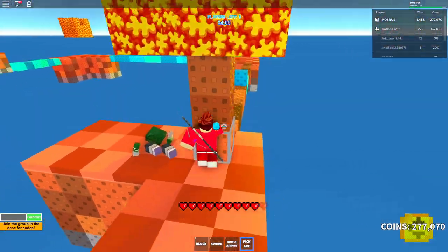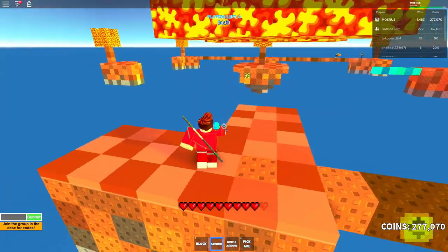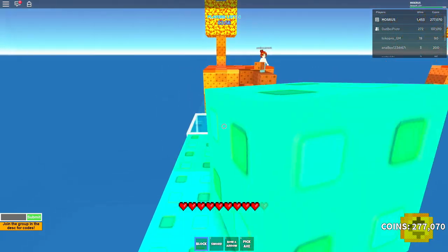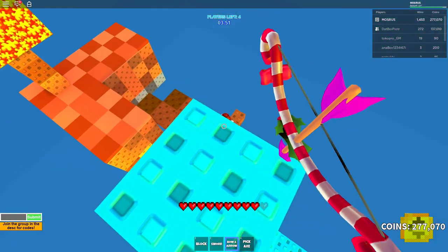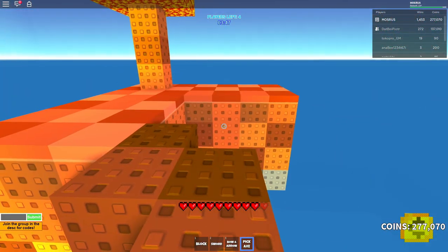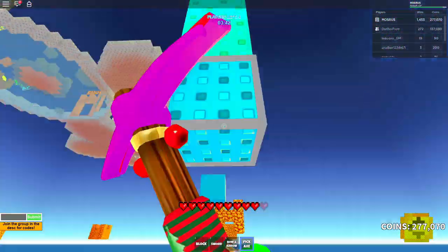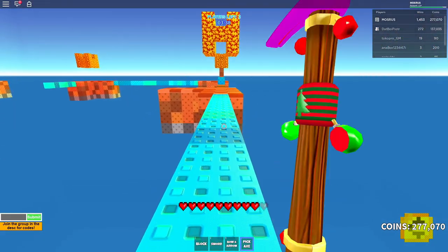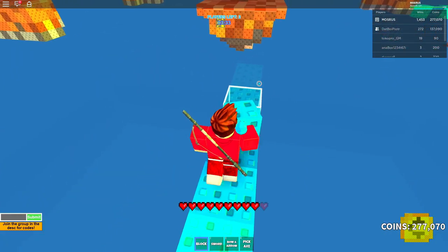Another tip is to go into third person, and when you're using your sword, use shift lock. It gives you a lot more control. Speaking of control, if you want even more control, always get the high ground — because you are the deciding point of where you want to go, not the person on the low ground. If you want to make the next move by going down and doing a lot of damage or mining underneath the person, you can.